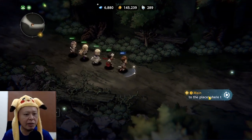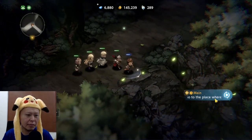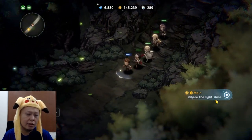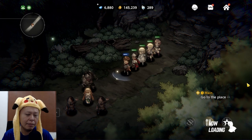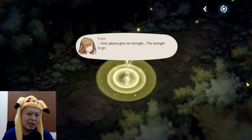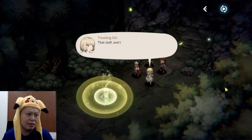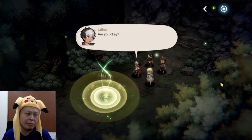Another game that is similar to this is Octopath Traveler. If I press the story button the characters will automatically move around, and the storytelling is very similar to Octopath Traveler or Chrono Trigger. The cool thing about this game is they have full voice acting throughout the whole story, and you can set it to Japanese voiceover.